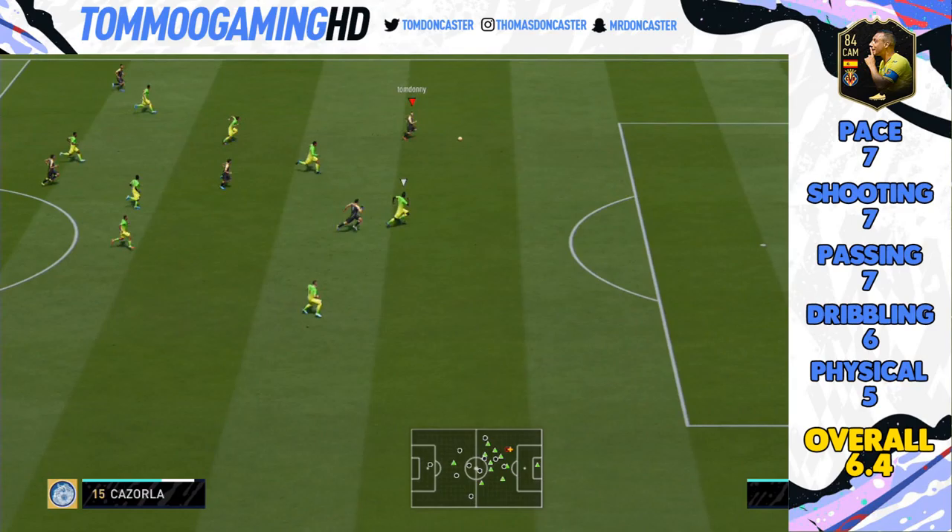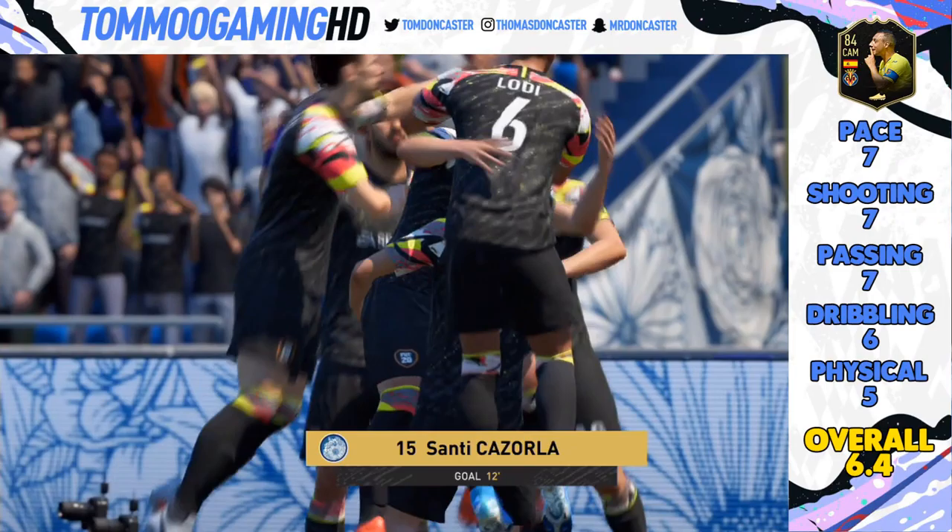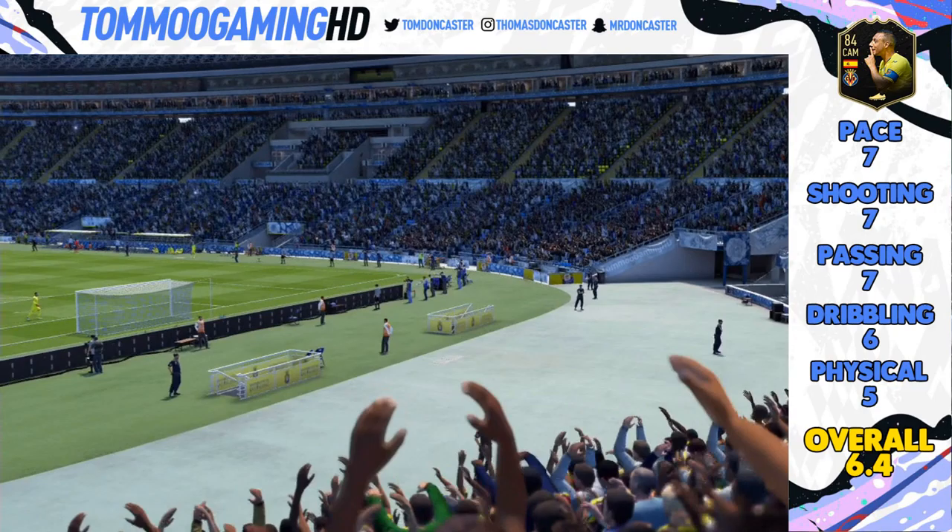His dribbling I gave a 6 — I didn't think it was as good as I expected, even though I thought that would be his best feature, but evidently it wasn't. His physical I only gave a 5 — he seemed to get pushed off the ball very quickly. But for an 84-rated card with 58 pace, I was really enjoying using this card.